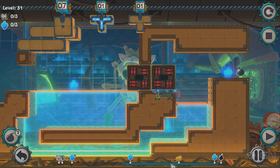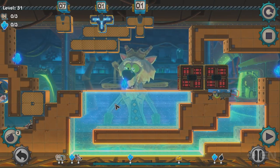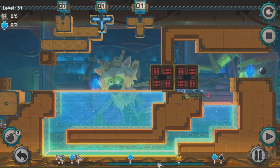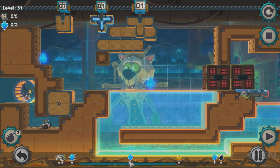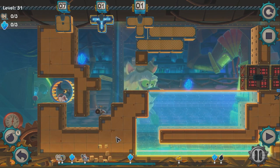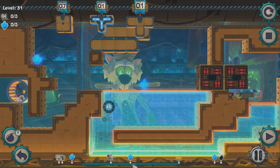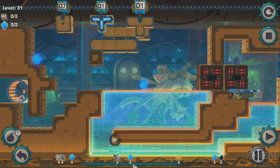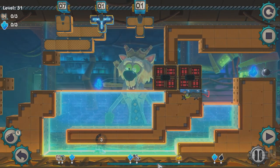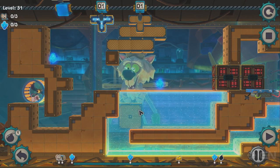Why is there a mad scientist cat in the background? So this is Schrodinger the cat. He is the only sort of character in the game besides the mice. But unfortunately, this is all he does. He doesn't move around. He doesn't interact with your mice in any way. So basically, he's the mad scientist who has all these crazy experiments set up for these mice.